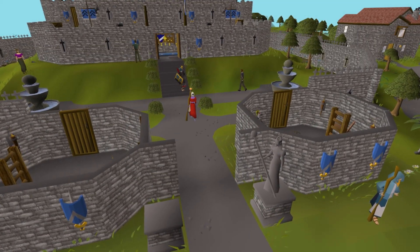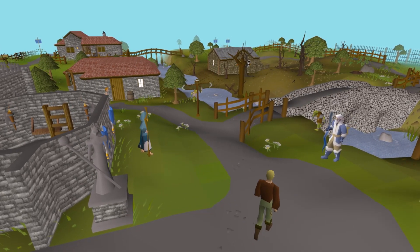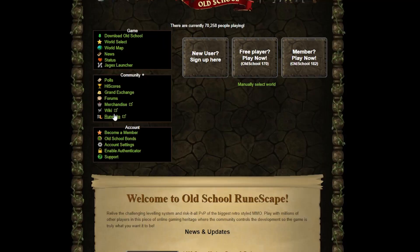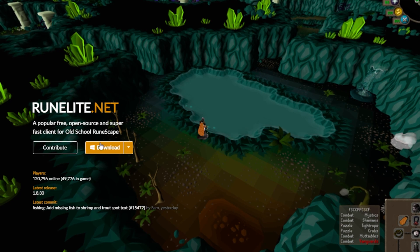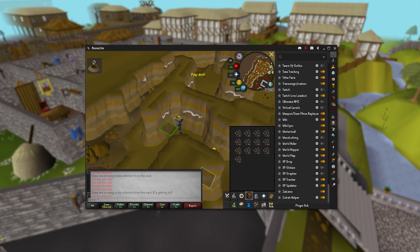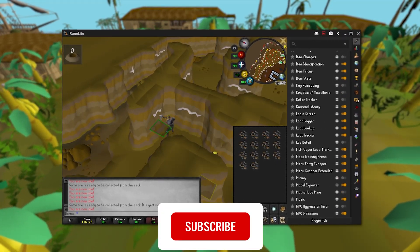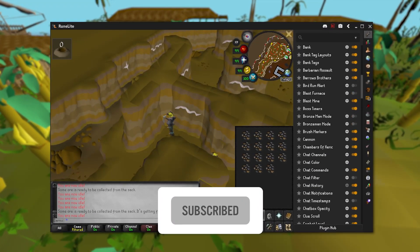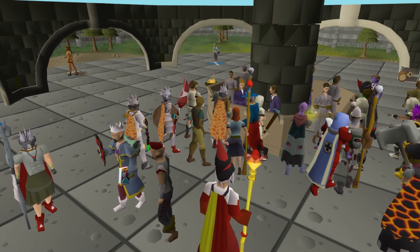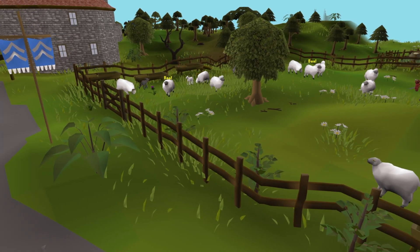We're going to start off with something light: the RuneLite GPU plugin. This bad boy comes pre-installed with every installation of RuneLite. If you're not playing on RuneLite in 2022, what the fuck are you doing? Go ahead and download it from the link on the official Old School RuneScape website. This client is not only great for its graphical improvements, but just for the quality of life in general. I'll have a whole video covering my favorite OP plugins in the near future, so make sure you're subscribed. But one of my favorite plugins is the GPU plugin.